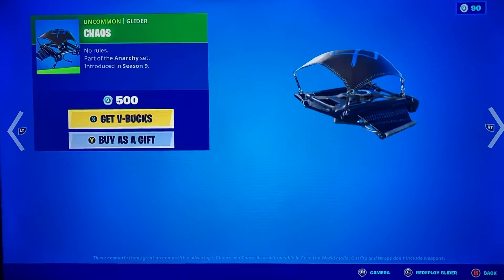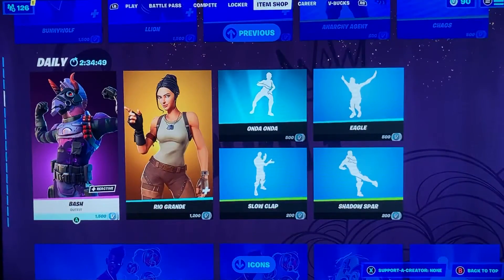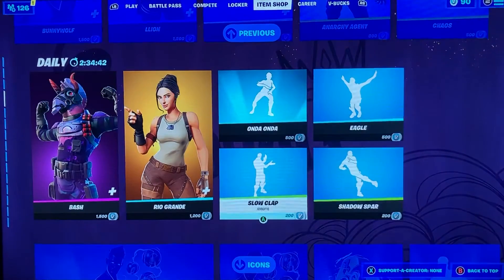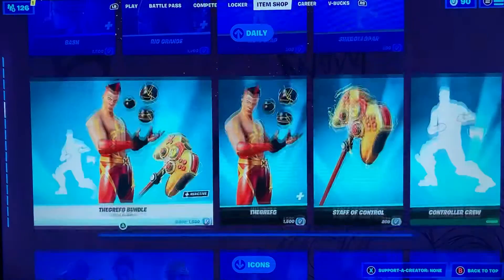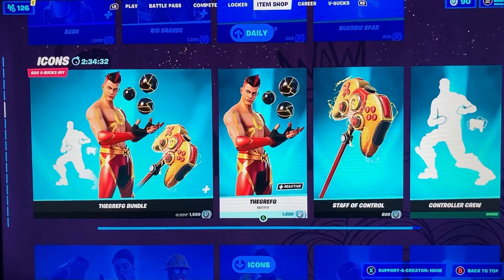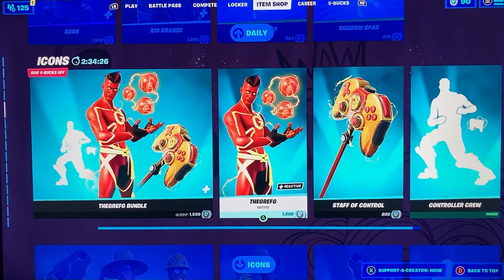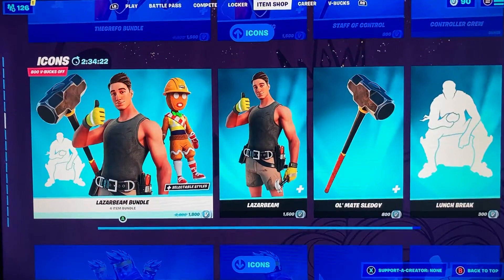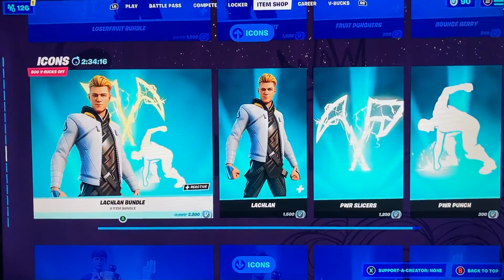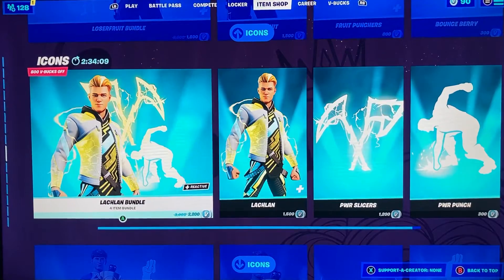We got the chaos glider which goes with Chaos Agent's set. We got Bash, Rodeo Grande, the Eagle emote, Slow Clap, and Spar emotes. Then we got the Icons section still in the item shop — you get the Grefg bundle, Laser Beam's bundle, and Loserfruit and Ninja's bundle in the item shop.